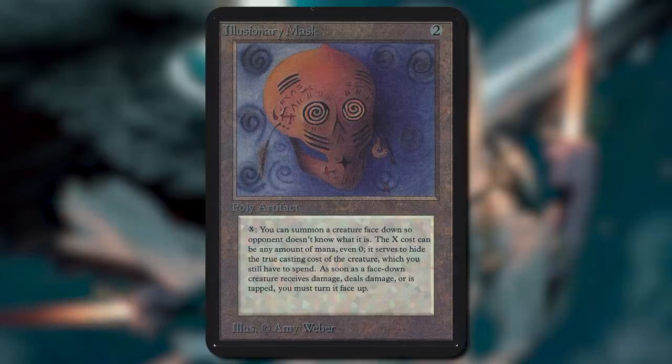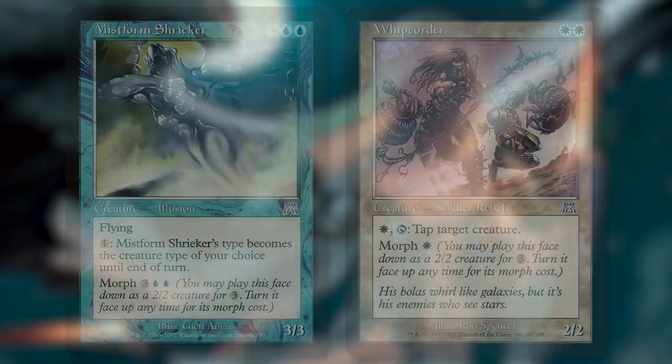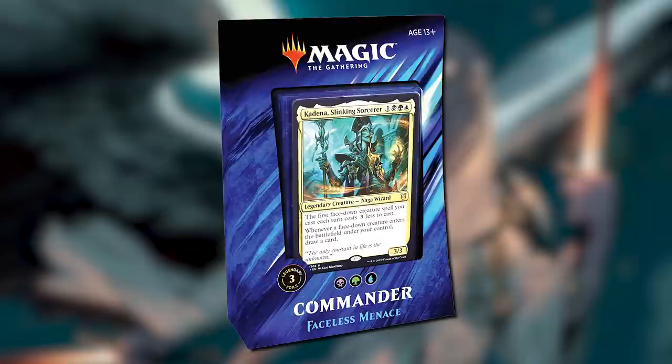Inspired by the wild alpha card Illusionary Mask, this mechanic initially had people divided. Would this be fun? Would people just start playing anything face down as a morph and cheating? And of course, would this kill Magic? Well, of course it didn't, and it ended up being quite popular. It appeared in Onslaught Block first, then later on in Time Spiral Block, and then eventually in Khans of Tarkir Block. It even got a whole Morph Commander deck.